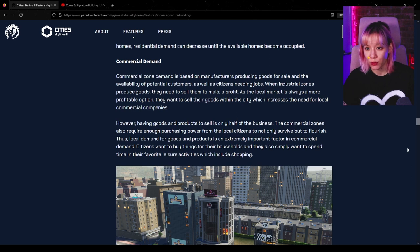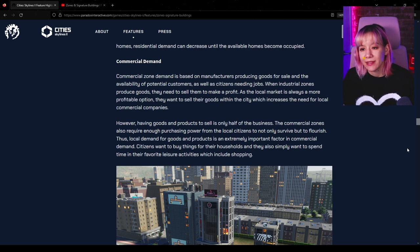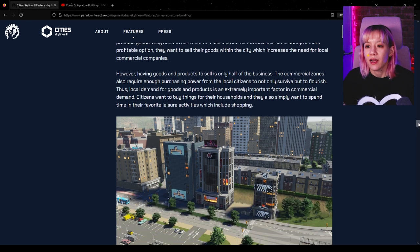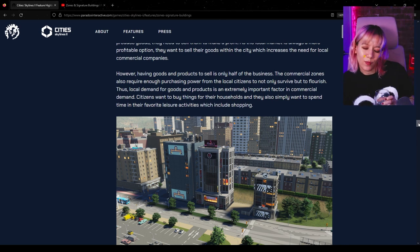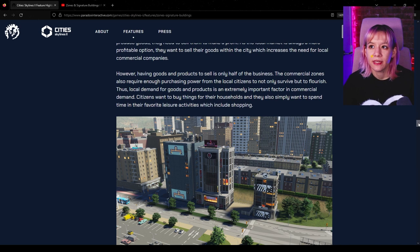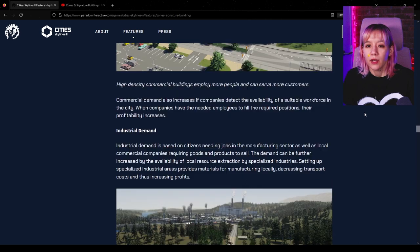Commercial zone demand is based on manufacturers producing goods for sale and the availability of potential customers, as well as citizens needing jobs. Industrial zones need to sell goods to make a profit — the local market is always profitable. Having goods and products to sell is only half the business; commercial zones also require enough purchasing power from local citizens to not only survive but flourish. Local demand for goods and products is an extremely important factor. It seems like we really have to be deliberate in placing commercial — not just around downtown city centers but in little pockets within residential areas.